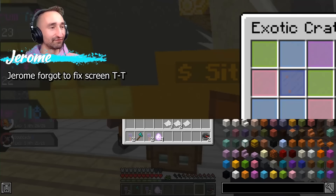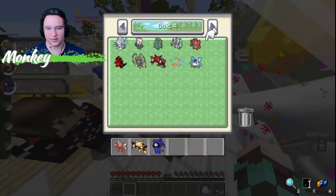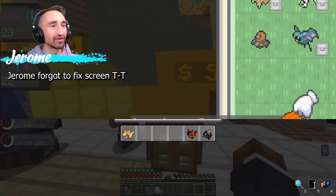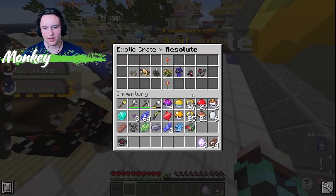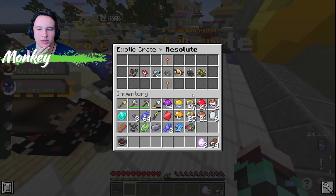He's essentially just asking that in case he gets a Pupitar, he can get it to a Tyranitar. Steve, that doesn't make sense — it's already in the rules if it's 50 or lower. I just keep getting Gen 1s. I might have duplicates on my team, and that's the only thing that worries me, because the Resolute Crate doesn't have as much variation.